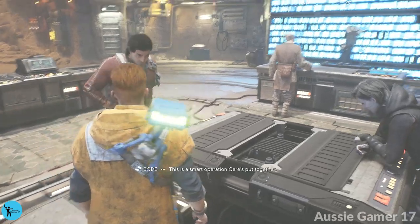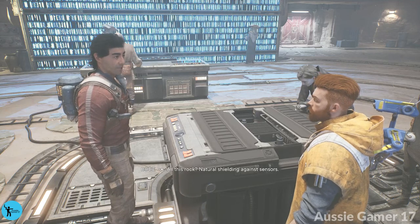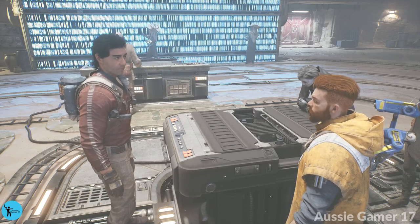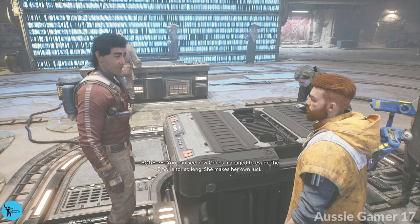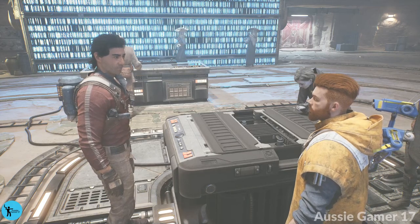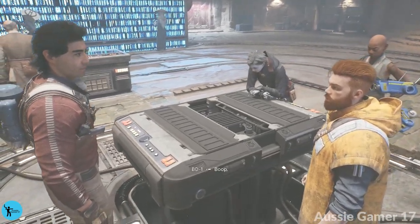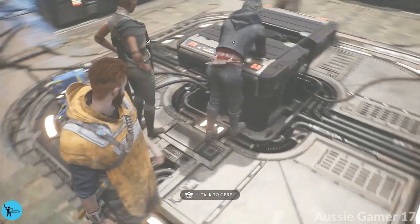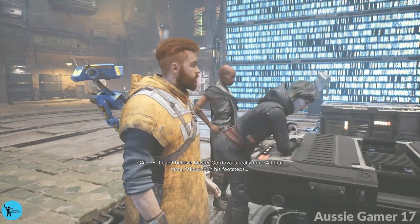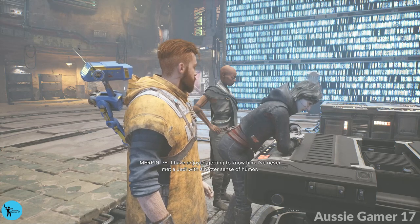And Bode — nice of you to sneak off. 'This is a smart operation Seer's put together.' 'Why do you say that?' 'All this rock — natural shielding against sensors. And if anyone makes it past all that, the Anchorites have plenty of holo books to throw at them.' You can see how Seer's managed to evade the Empire for so long — she makes her own luck. What is Meryn doing? It's like she's pretending she's reading something but that's just a blank page. What are you doing, bro? 'I can't believe Master Cordova is really here. All that time following in his footsteps — I have enjoyed getting to know him. I've never met a Jedi with a better sense of humor.'